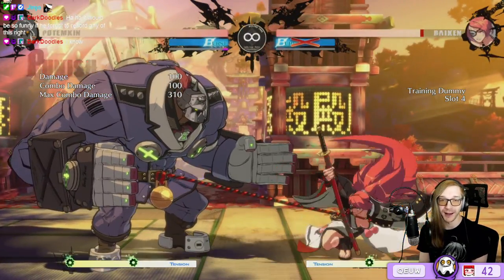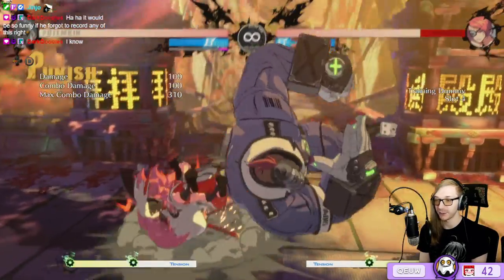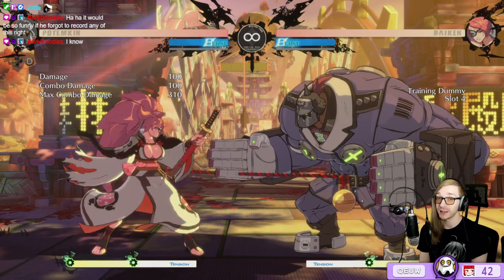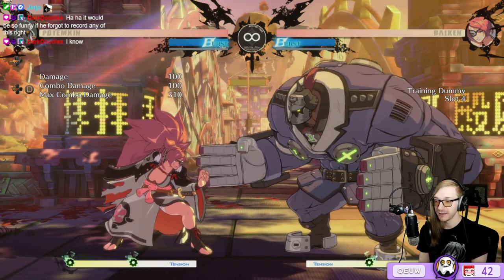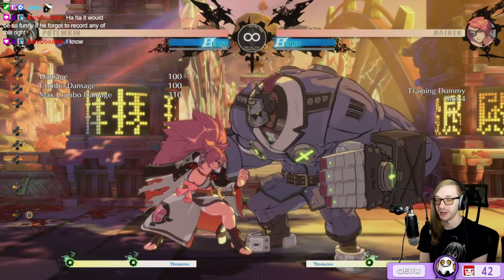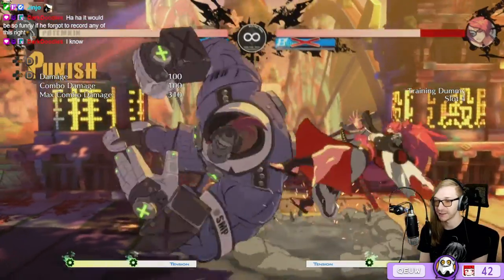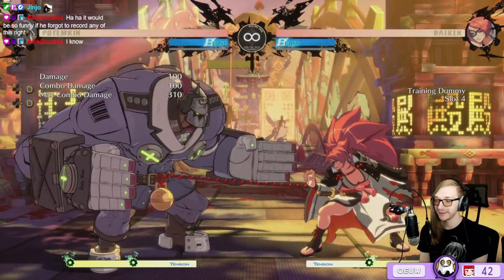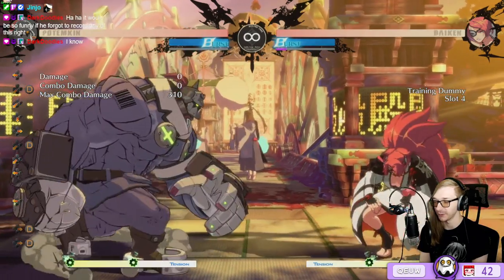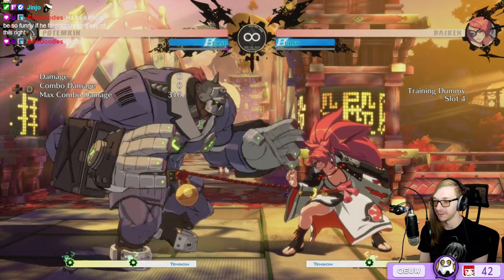I don't know why, but mashing P also seems to work on paper despite being minus. The option that loses is when they backdash — sometimes they stay in the air a bit so they miss the punish. If she's well-spaced you might not even be in throw distance, so you just have to hold it.